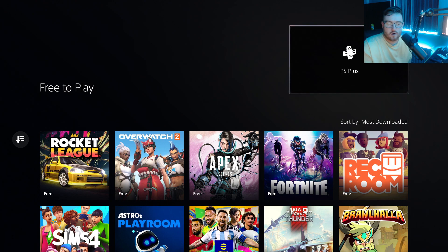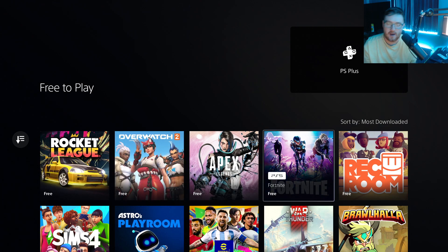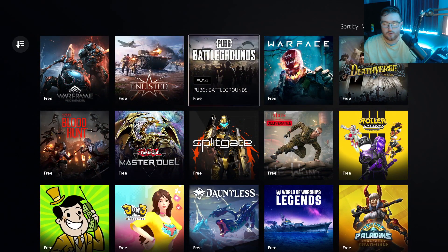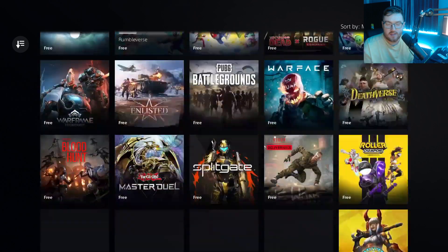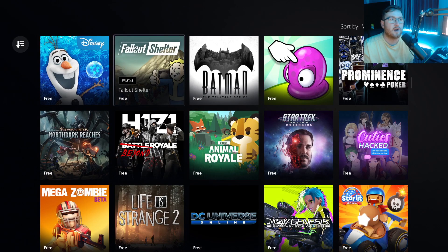This is going to give you access to all the free-to-play games. A lot of games here are really good for online play — definitely Rocket League, Overwatch, Apex, Fortnite. Those are brilliant online games. Destiny is another good one, and PUBG is another good one for online. For offline, there isn't as much, but Astro Playroom is definitely a good offline game. That is where you'll find the free games on your PlayStation 5.